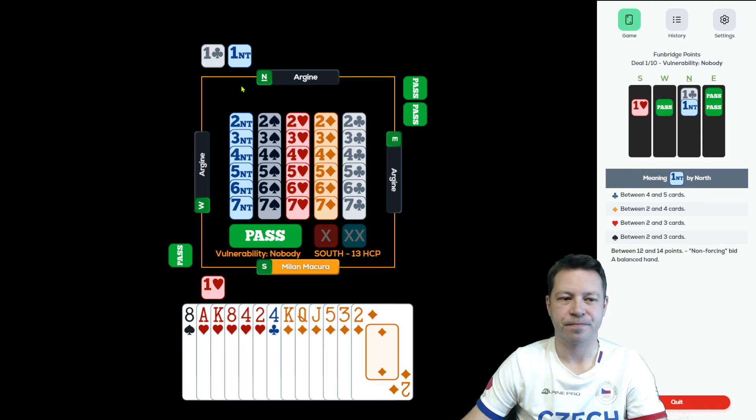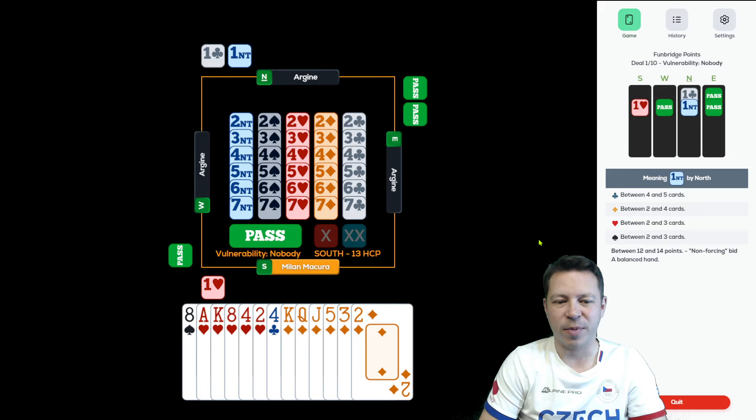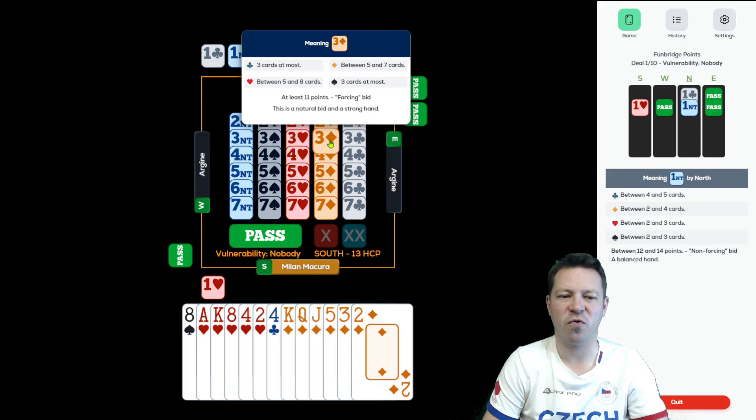1 no trump — that's a balanced hand but denies 4 card spades here on Fun Bridge. This way we know opponents have 9 cards together and both are passing being non-vulnerable, which is pretty strange. Because if they have a 9 card fit, one of them must have minimum 5 spades, so he could overcall either 1 spade directly to 1 club, but also 1 spade from west can be relatively weak after 1 heart. So this is a big difference.